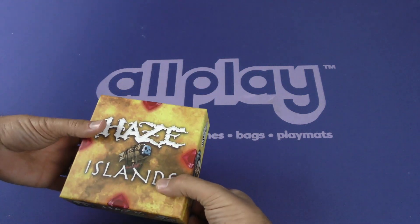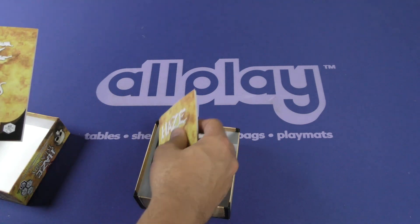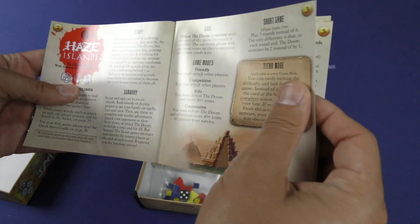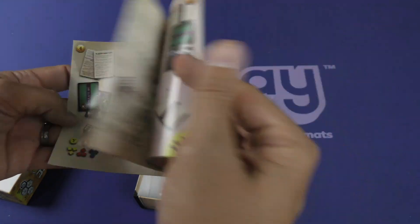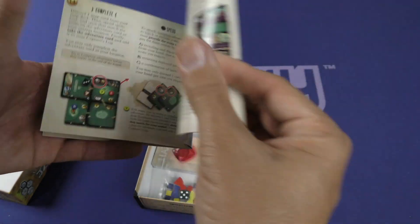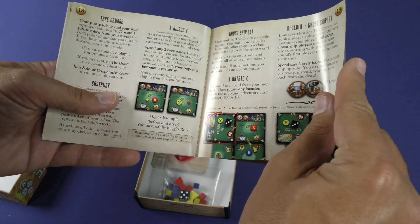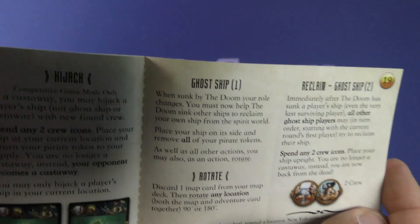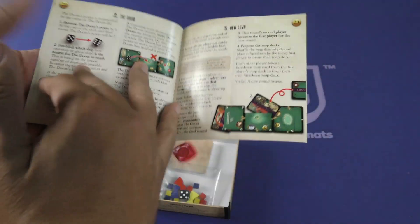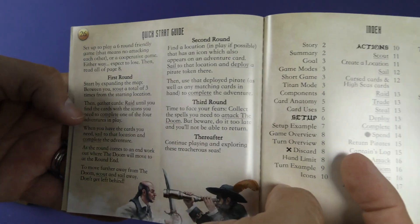Let's open it up — Haze Islands. Let's take a look at the English rules here. Kind of a thick rule book for how small the game is. Setup, setup example, more review. Breaks down the actions: sail, raid, return pirates. More examples, ghost ship — you had me at ghost ship. Special orders, round end, the doom, new dawn, and a quick start guide. I do love a good quick start guide.